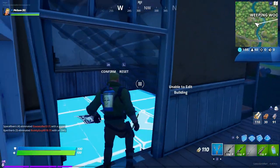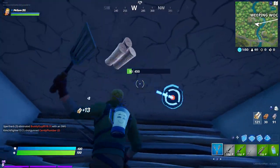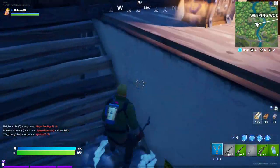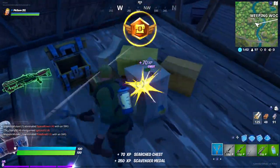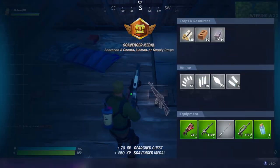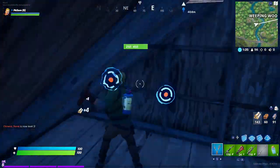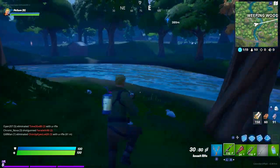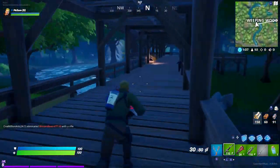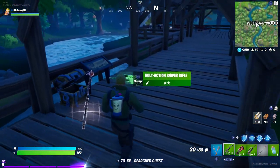I kind of blocked myself in, so I'm puzzling my way out — flip it around and forward, there we go. Up here, the reason I came up is I heard some chests twinkling. Let's see what we get — a tactical shotgun, very nice for the early game. Actually it's not bad in general.